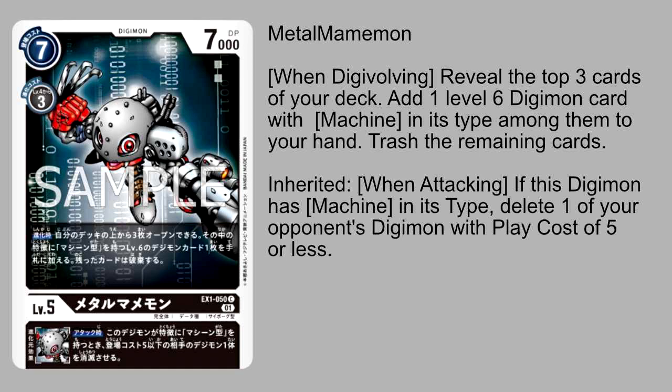I really like this ability because it's pretty decent trying to help dig out your next level, so you can go right into it. Trashing the rest can mean different things depending on the type of deck it's going into. It also has a pretty nice inheritable ability — a when-attacking ability — where if this Digimon has machine in its type, you get to delete one of the opponent's Digimon with a play cost of 5 or less. Black has been playing around with removal more and more, and this is a really good inheritable ability continuing that theme.